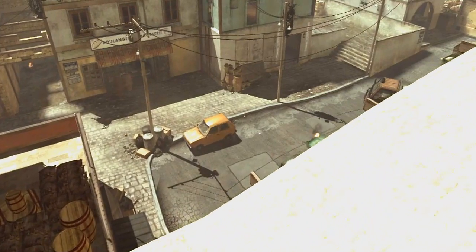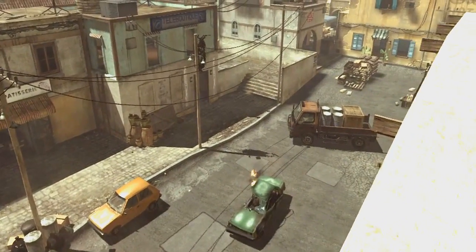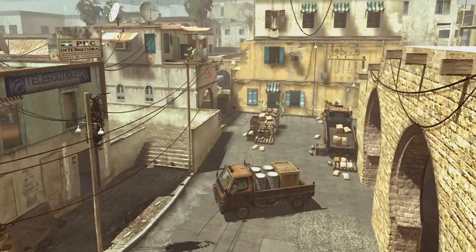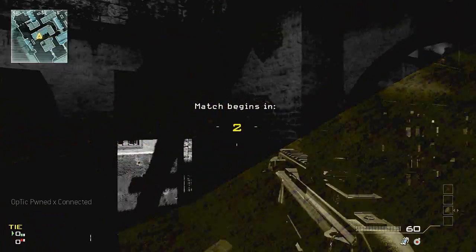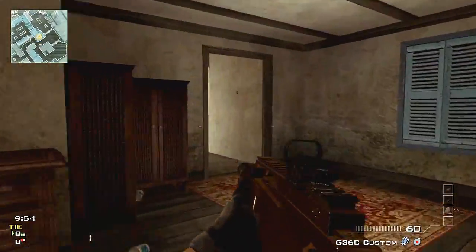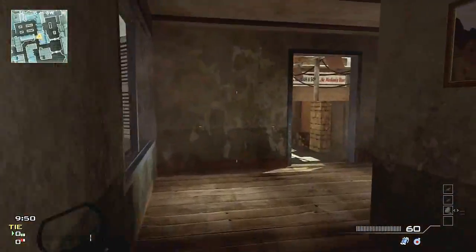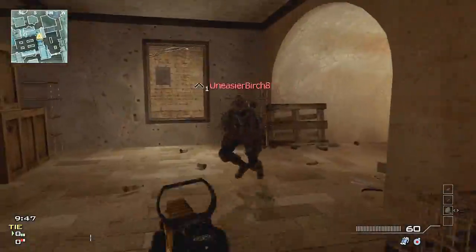Now that we've taken an in-depth look at the Seatown spawns on Free For All, I hope you guys enjoy that part of the series. I always have a good gameplay where I try to give useful tips, so let's get started on that. Here is some gameplay I got on Seatown with the G36C. Like the first episode I did, I used the specialist perk class setup — killstreak, whatever you want to call it.